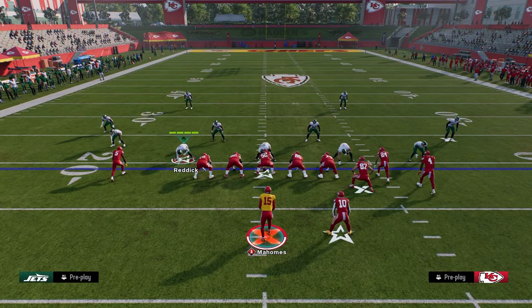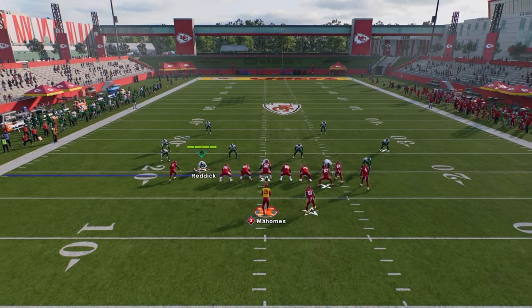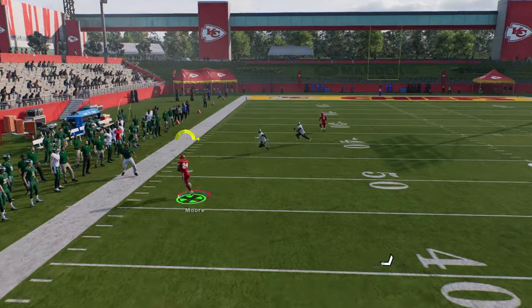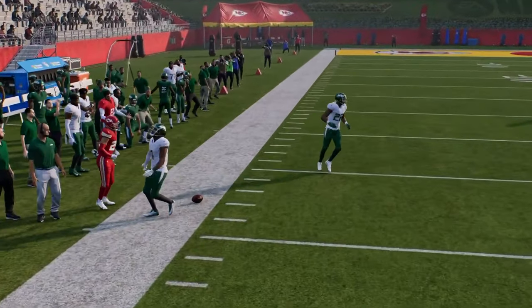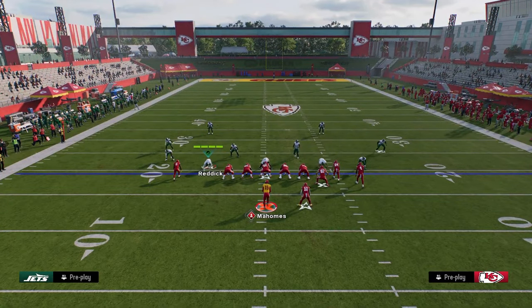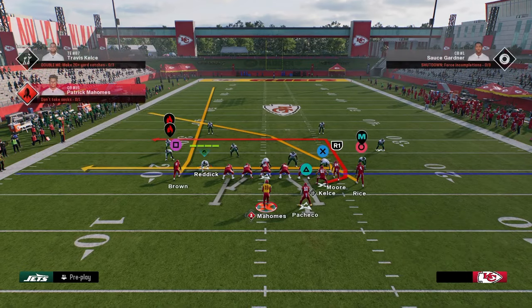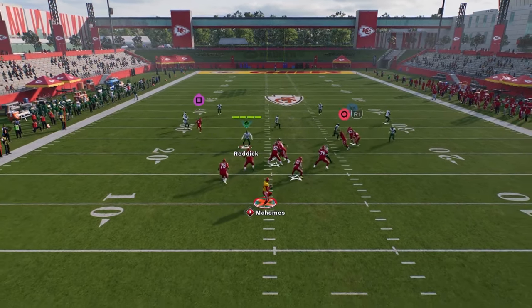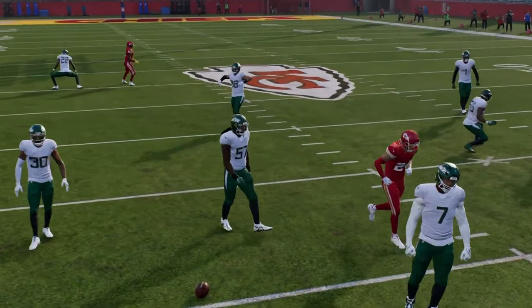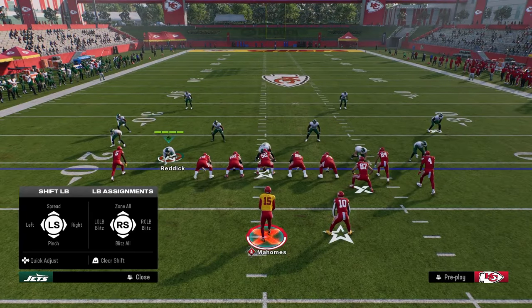You're able to beat cover 3 and cover 4 with this play. In cover 4 they're typically going to play hard flats, and in that case your main read is again going to be this crosser — you can see how open it gets. Eventually they'll get tired of the crossing route and go user it on the right-hand side, so that's when you want to look backside and throw this backside in route to Travis Kelce. It's a delayed in route that gets into a really nice spot on the field — essentially a checkdown.